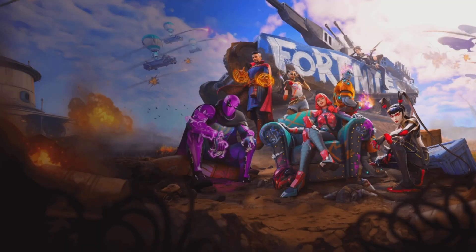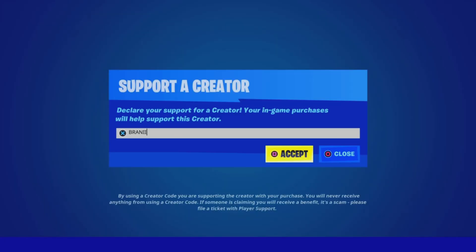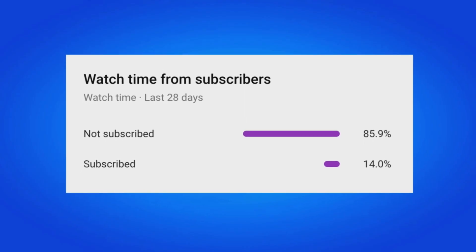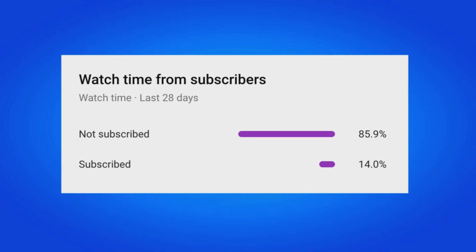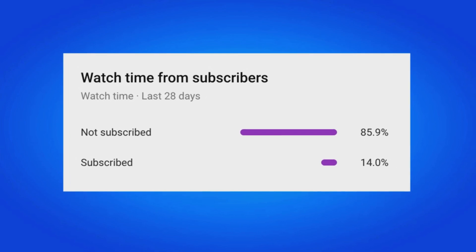If you'd like to support me further, be sure to use supporter creator code BRANNY with two I's in the Fortnite item shop, as I am an Epic partner with Fortnite — hashtag ad. If you use my code, comment down below saying 'I use your code' and I will give that comment a heart. 85% of my viewers are still not subscribed, so make sure you hit that big red subscribe button.